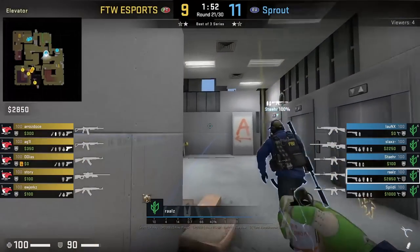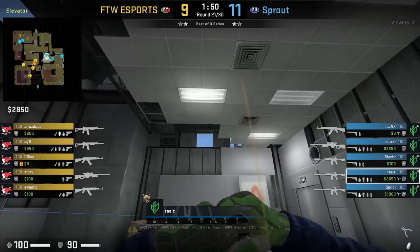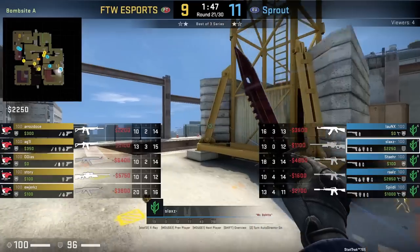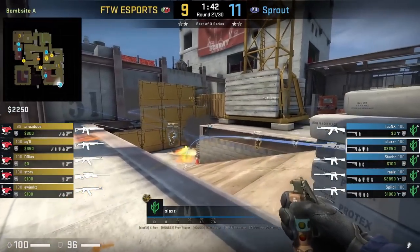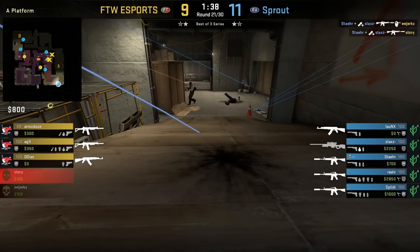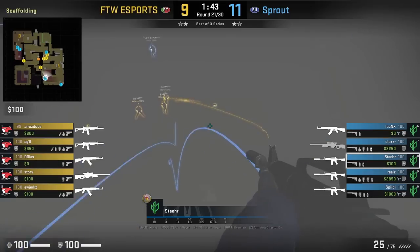Sprout has an aggressive CT setup towards ramp where Rauls will smoke mid yellow — aims here, walks two steps forward and left-click throw. Afterwards, Flags towards sandbags will flash off yellow, blinding the Ts holding from bottom ramp. With Stare pushing through the smoke and getting two frags off of it, before doing so he throws his own flash to clear anyone pushing up yellow.